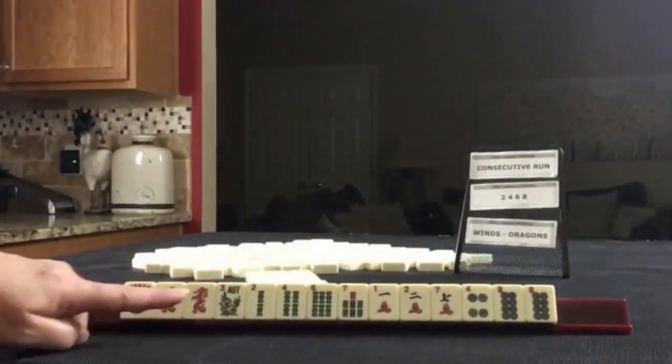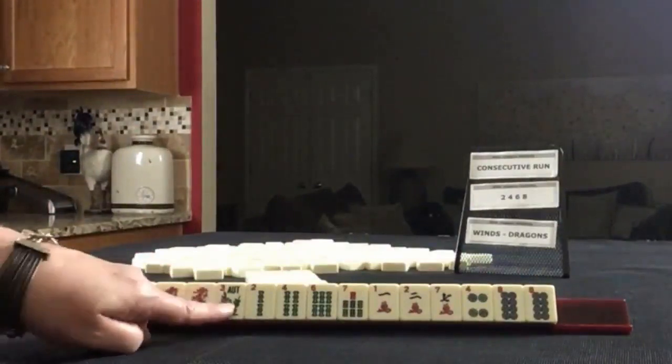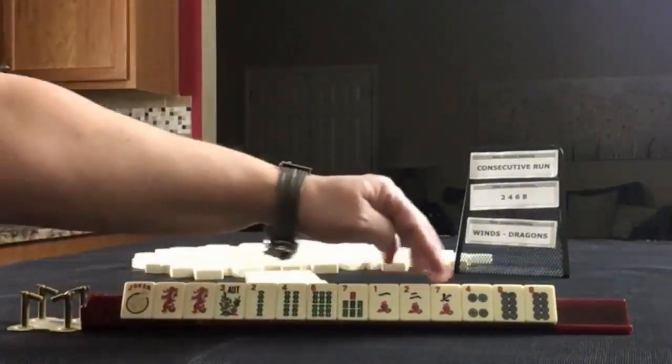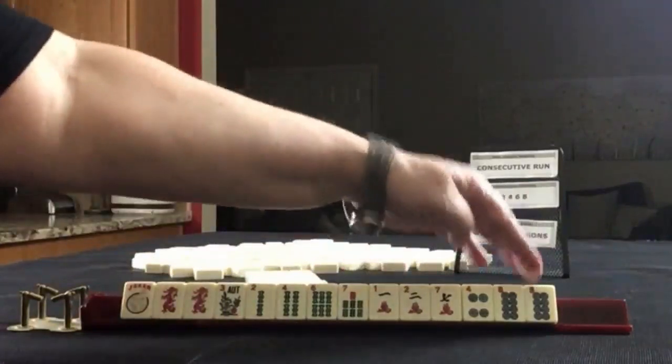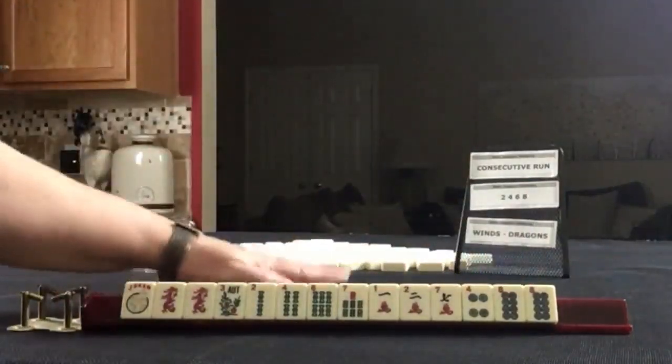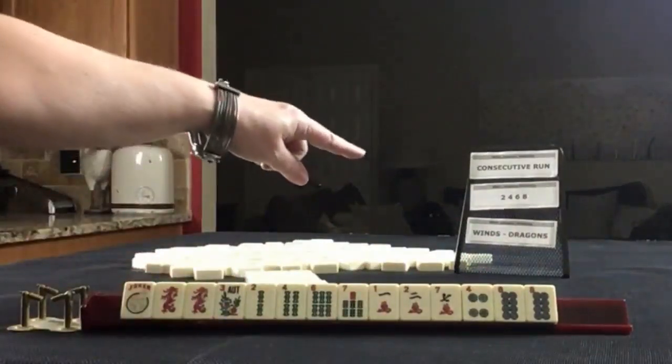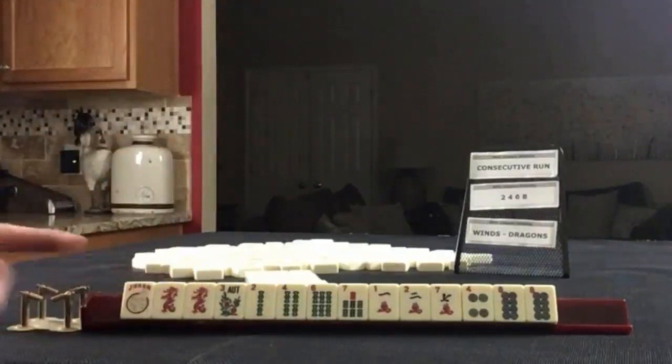We have a joker, pair of red dragons, flower, two, four, six, seven in bams, one, two, seven in cracks, four, eight in dots with a pair of eights. If these were your tiles, which category would you force and what would be your first pass?